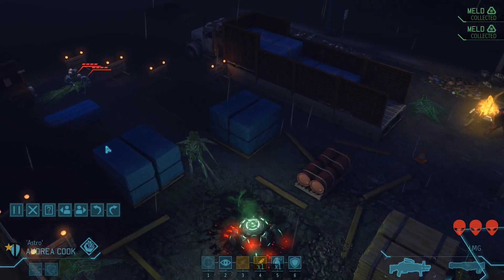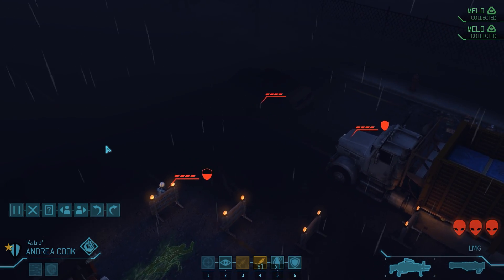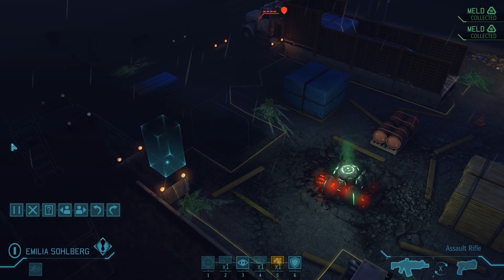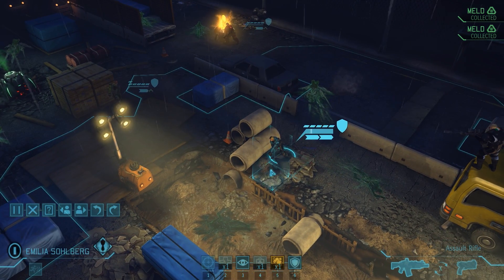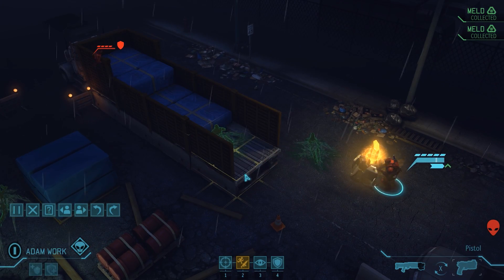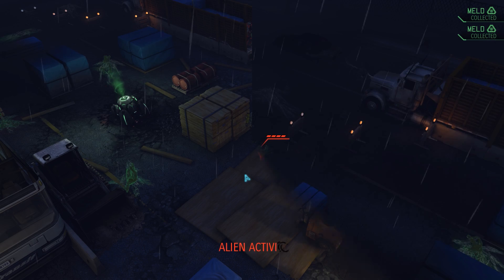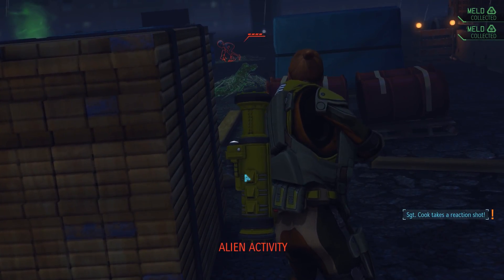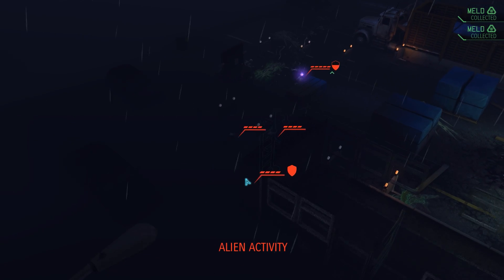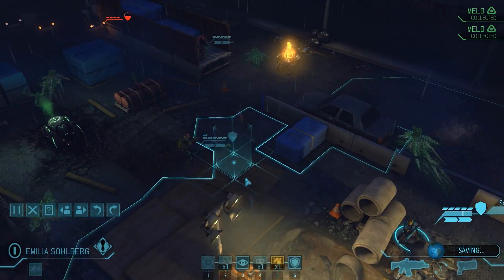Heavy Andrea moves into full cover and reveals the third group of aliens. Since this is a very difficult mission, we still have one more group left somewhere in the shadows - that's why I don't want to move Emilia to the other side of the box as she might reveal that group and put us in a very tight spot. So Emilia goes on overwatch right where she is, Wargall does the same on the truck, and Adam seeks better cover. Heavy Cook also goes on overwatch. One alien runs through Andrea and Roselius's overwatches, but our sniper is a little too late as Andrea already lands the killing blow.